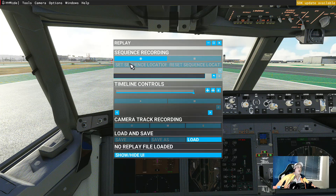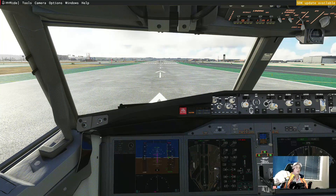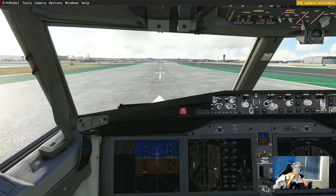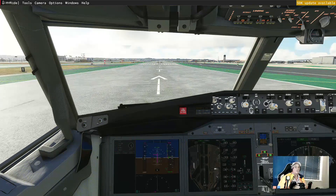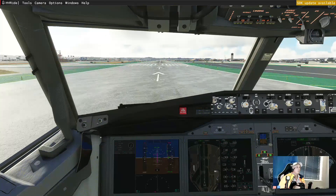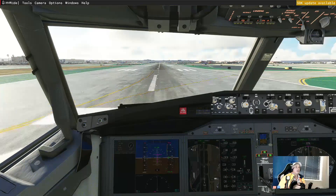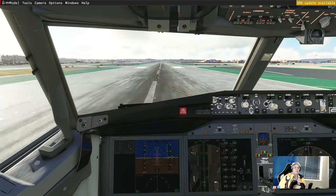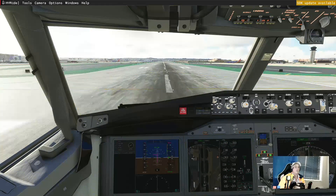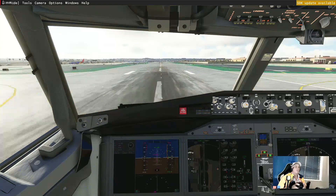Once you've done that, you'll see it up in the menus. Go into your replay mode and click on 'Sequence Recording' — that's it, that's all you need to do. Get rid of the menu and now you can take off. I'm just showing you the most simple way to use it to your advantage, and this is the way I do it. If you have any extra hints and tips, please put them in the comments below.